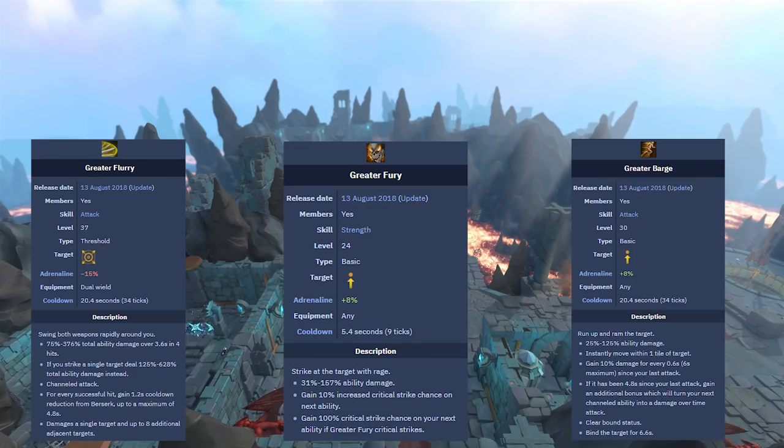The Greater Fury ability is a nice upgrade to the Fury ability. It changes it from a channeled ability to a non-channeled ability, which is really nice. Greater Fury deals a single hit of up to 157% ability damage instead of the three smaller hits that regular Fury does. It also boosts the critical chance by 10% for your next ability, and you will gain 100% critical chance on your next ability if the Greater Fury itself critically strikes. So it's really useful to use before a more powerful ability — for example, using it before a strong threshold like Hurricane while Berserk is active.